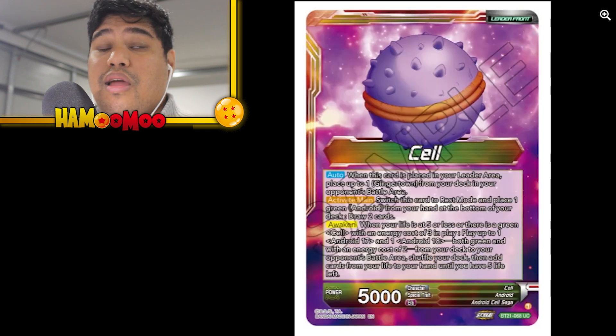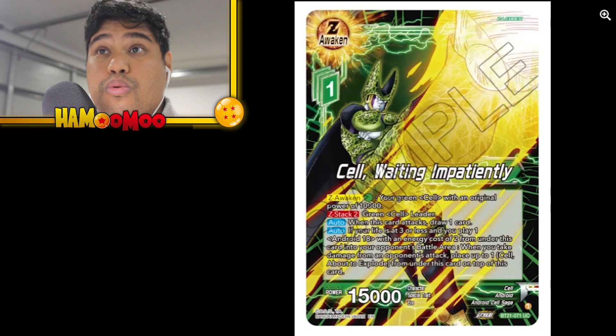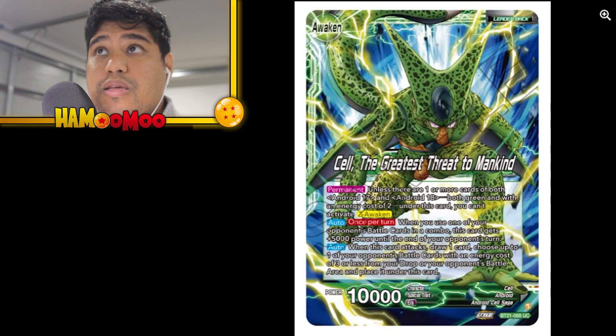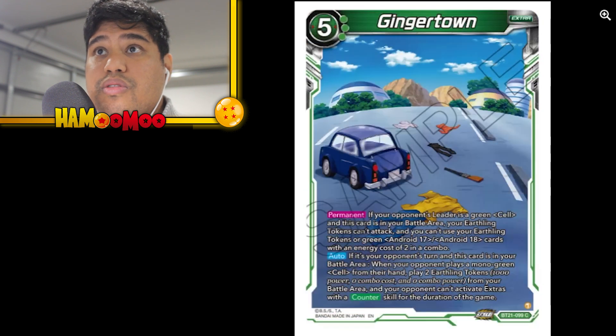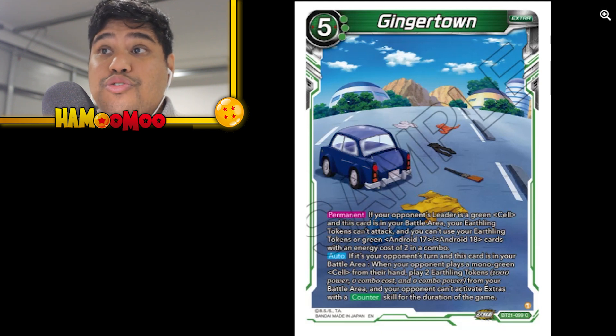Here we go — a bit more controversy. The green deck apparently got such a big buff it's crazy. Cell is definitely a deck people will want to build. Specifically because of Ginger Town — if your opponent's leader is green Cell, your earthling tokens can't attack and you can't use earthling tokens or green Android 17 or 18 cards with energy cost of two as a combo. When your opponent plays a mono green from hand, play two earthling tokens and your opponent can't activate extra cards with counter skills for the duration of the game.